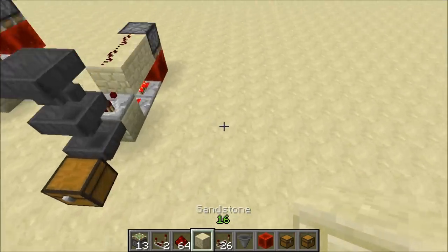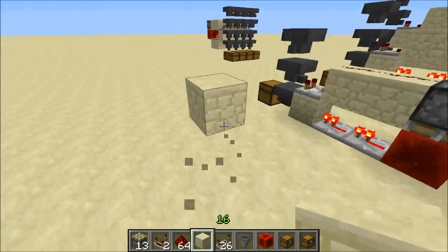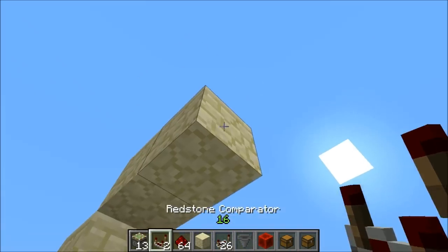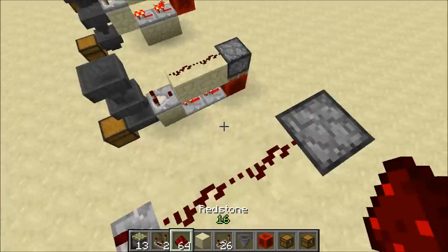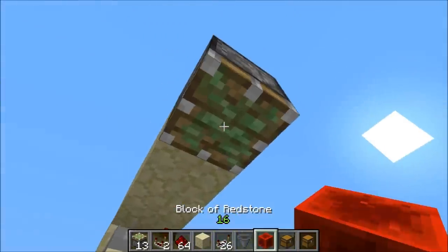They are really easy to build. Block up off the ground, and we are going to make a little C for Cory. Piston facing down, and our comparator there. Redstone across the top, and our two pistons down there, and our redstone block.